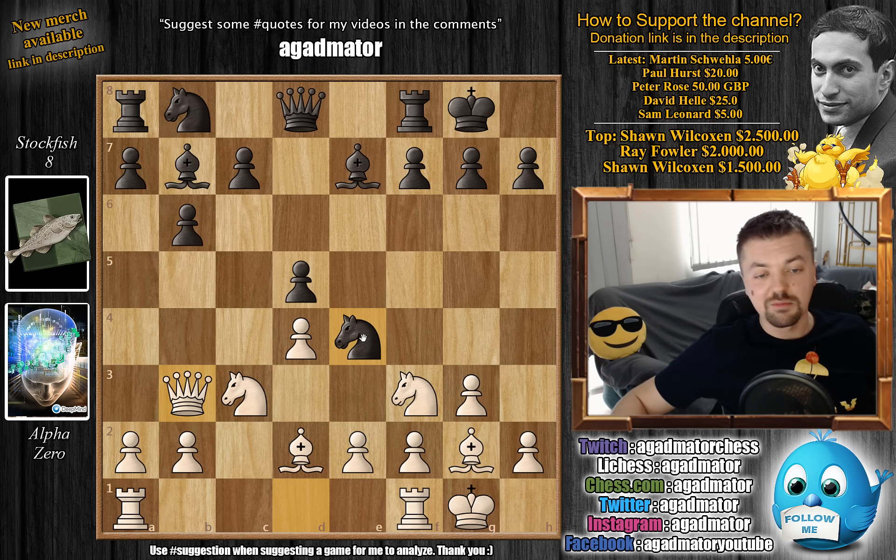Ivanchuk really attacked like a madman but Korobov defended properly and in the end won the game. I always say Korobov is really an amazing player, so whenever you get a chance to check out a game by Anton Korobov, feel free - you will not be sorry. But here we have a new move by Stockfish: c5. And now we have a completely new game - c5 in this position has not been played before.